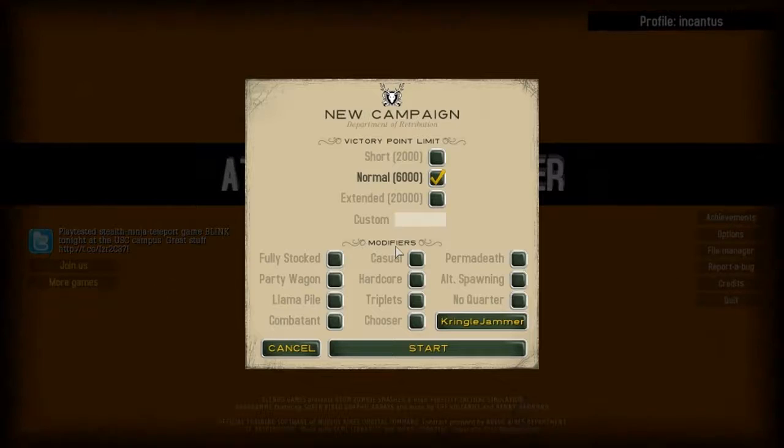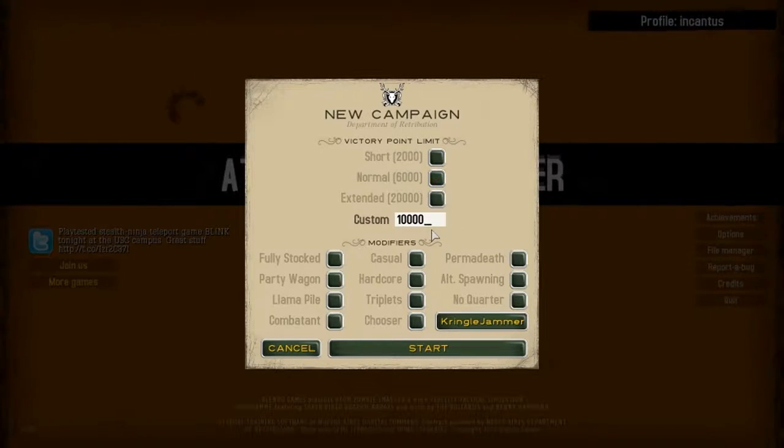So let's go into a new game. I'm going to have 6,000 points because I think otherwise it could take forever. Actually no, let's do a custom. We'll do a custom. We'll have 10,000 points.